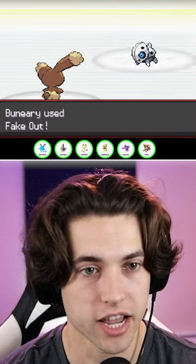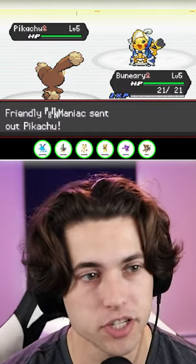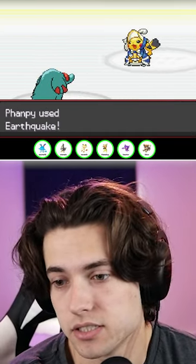Buneary opened with Fake Out to clear Aeron's Sturdy and Drain Punch the next turn. Expecting an electric move from Pikachu Frost, we switched in Fampy and used Earthquake as the Focus Sash procced on the Ice move.